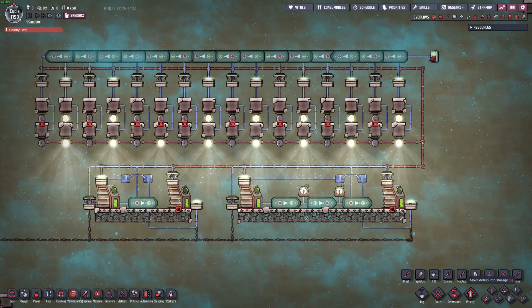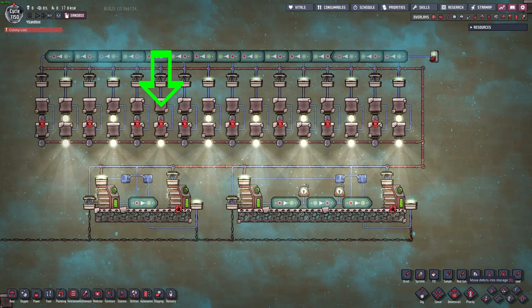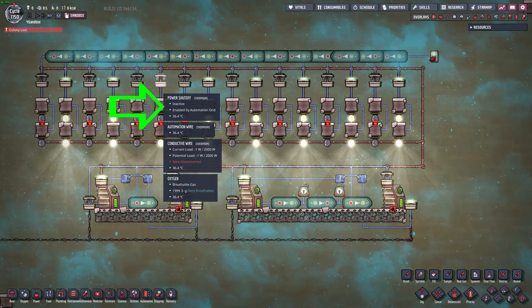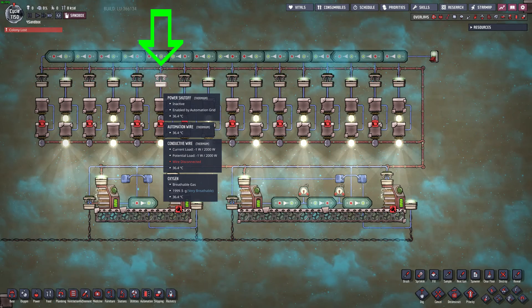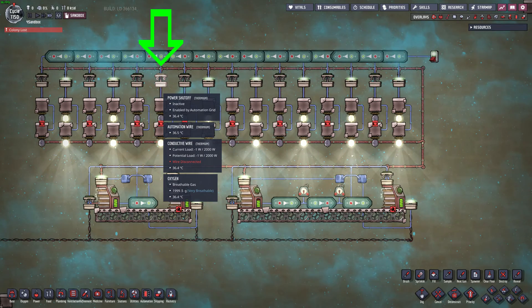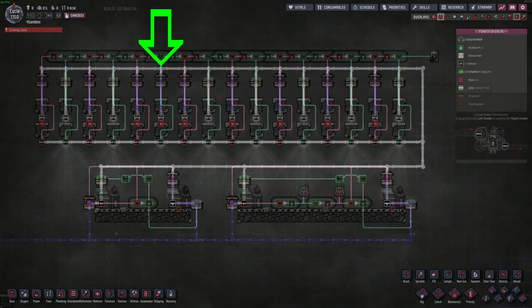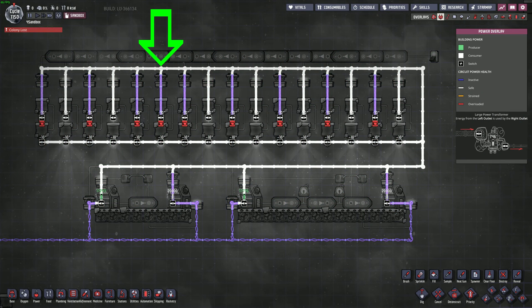Now we're able to observe the bug. As you can see, one of our lights in the middle row is off when it should be on. When we look at the power shutoff for this light, we see that it says it is inactive, but it is also enabled by the automation grid. The power shutoff is actually off and not letting power through, but it's receiving a green automation signal, so it should actually be on. The power overlay displays the bugged power shutoff as cutting off the power, which is consistent with what we see happening.